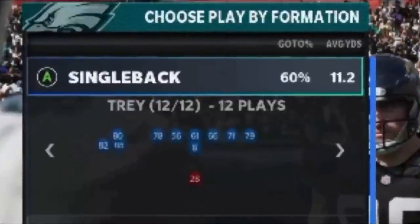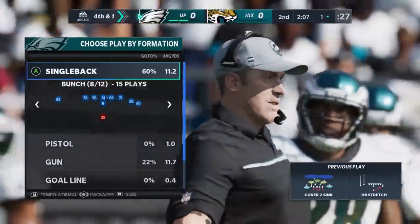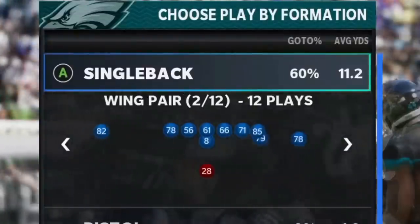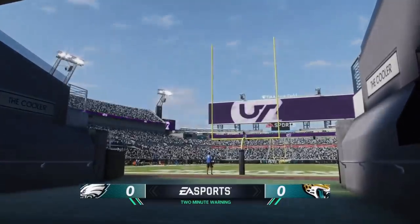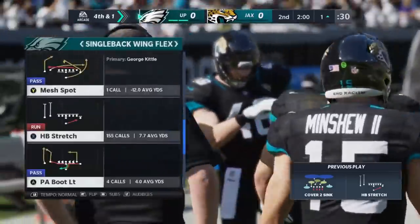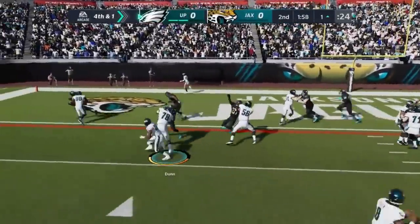Another good offensive cheat involves running back stamina. If you only have one good running back and need him at top condition, you can get some stamina back by rotating through plays. You can see my running back here is in deep red — right before he gets automatically replaced. If I rotate over and over through a series of plays, he'll come out a little fresher, a little faster, with a bit more sprint. Calling timeouts or getting through the two-minute warning will also completely replenish him, as you can see he's right back to full strength on the very next play.